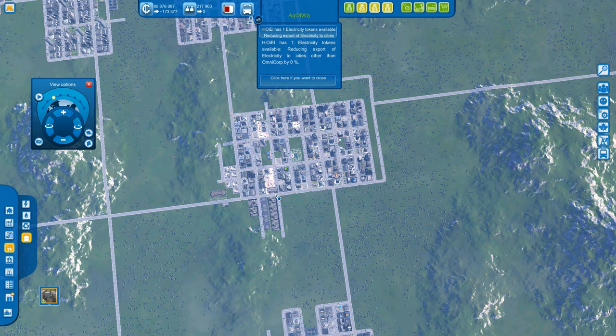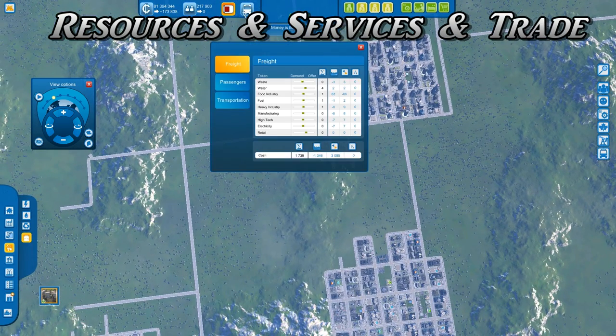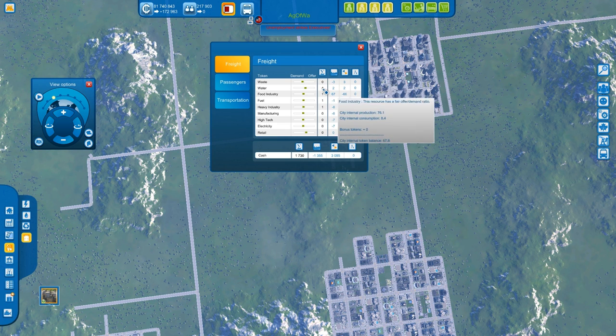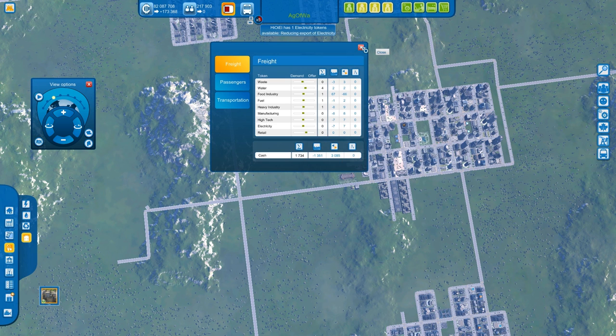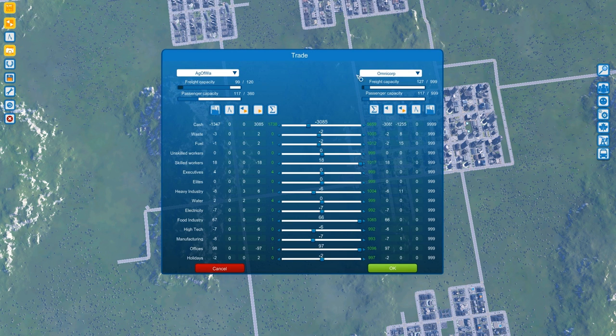Keep an eye on your resources tab. Try to keep the majority of your service resources at zero — a plus isn't a big deal, but minus numbers will hinder your development and advancement. If you can't produce a resource, you can import it from Omnicorp. To do that, go to main menu, hit Trade, select your city, trade with Omnicorp, and push the left arrow to import from them to your city. You can also export surplus resources to them.